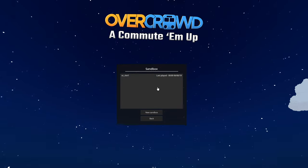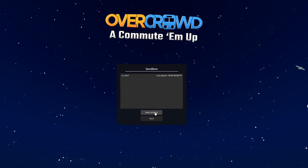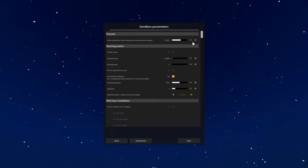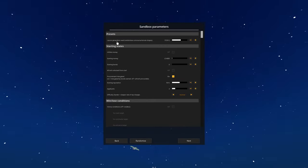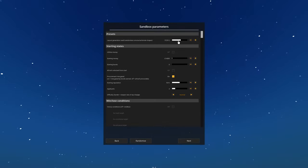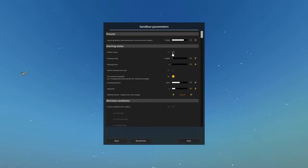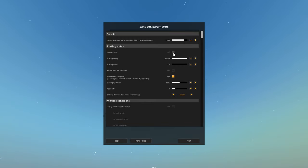I'm going to jump in and I think we're going to do a sandbox mode. So let's have a look at what we've got. The layer generates randomly, so there's a little randomness. Infinite money on - should we have infinite money on? Yeah, infinite money, we'll have that because we're in sandbox mode. Starting bonds zero, let's do that.